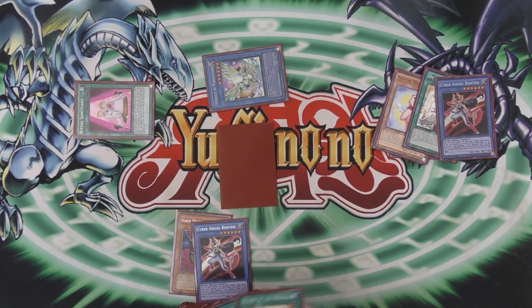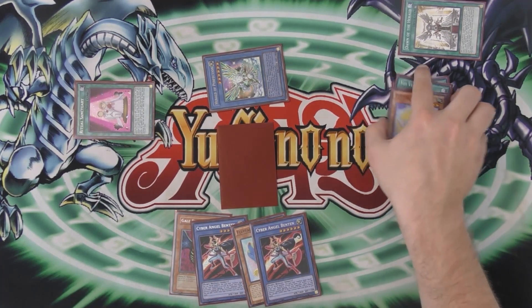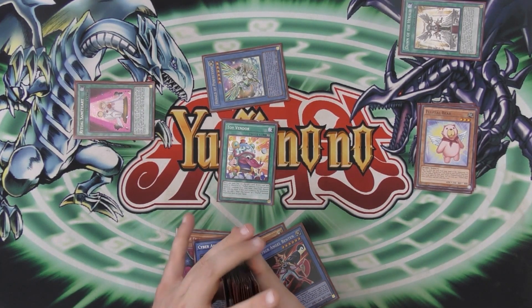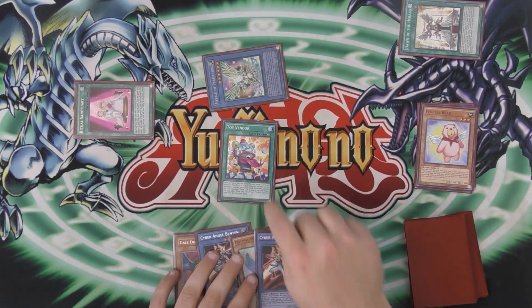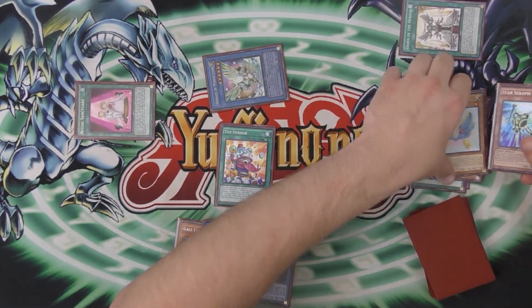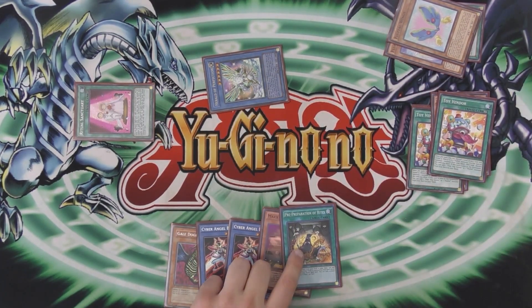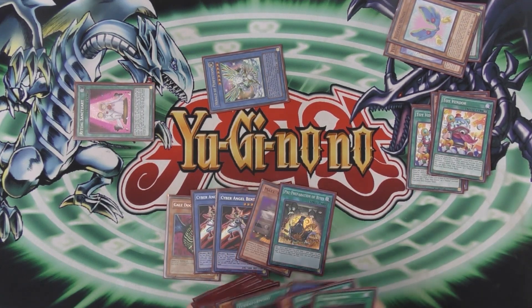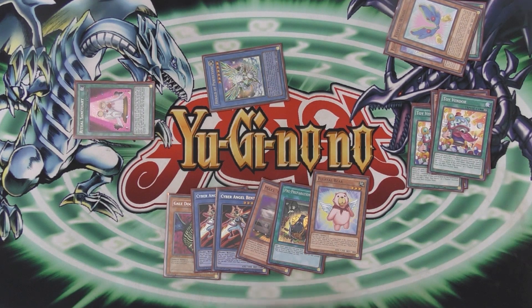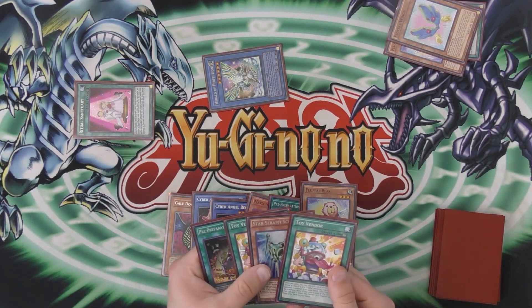We activate Vendor — pitch off a Vendor, search Bear, activate Bear, and set the Vendor. Vendor triggers when sent to the Graveyard because we pitched it off Ritual Sanctuary. Now we summon our Herald. Binten as chain link two, Don as chain link one — chain link two resolves getting a search for our Wings. Then Don resolves getting Binten right back to your hand. We activate Toy Vendor again — shuffle up and cut — then activate Vendor, pitch off a Vendor, banish our Wings, activating Wings — that lets us draw a card, pop this, draw again, and search our Bear. Pre-Prep gets ripped a lot because you play three of it, so you want to leave Heralds and stuff in the deck. Then that Vendor triggers giving us a Bear — another negate for Herald.